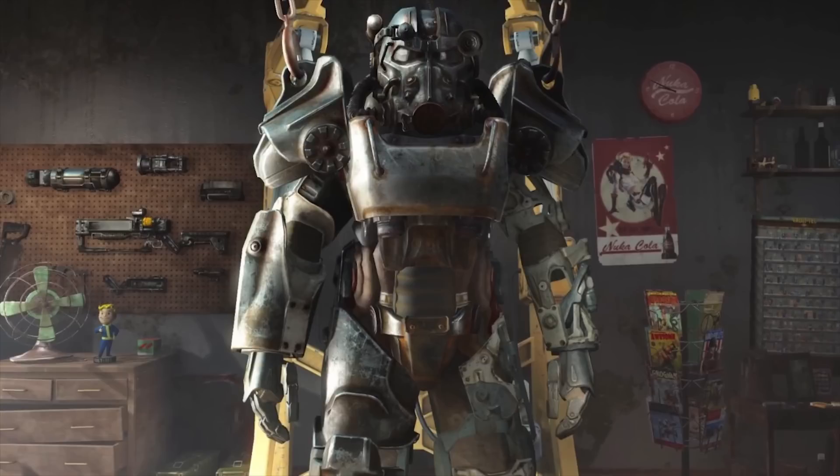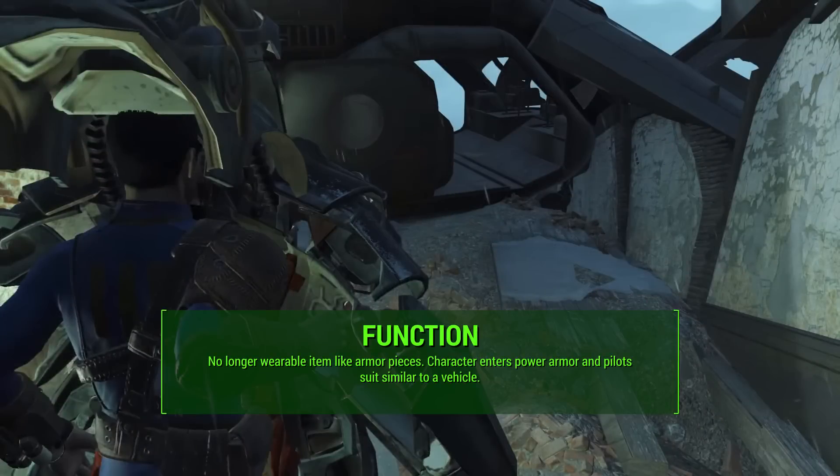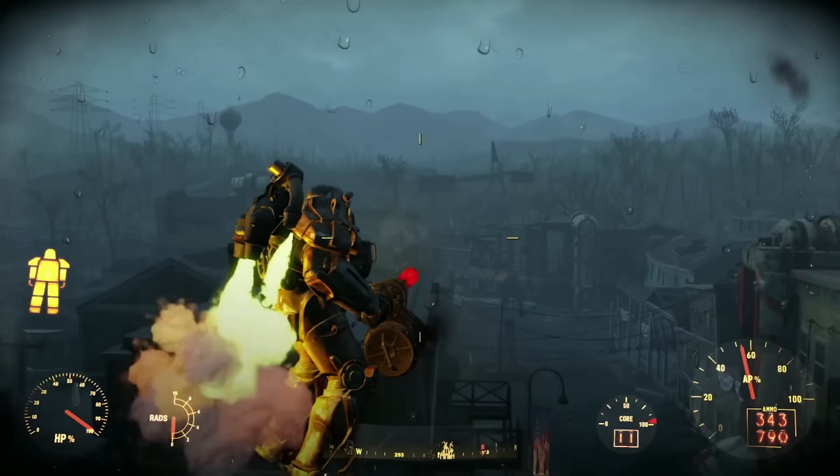First, let's talk about the function of power armor, because it's way different. It's no longer a wearable item that you just find in the game world, pick up, throw in your Pip-Boy, and put on and off with the click of a button. Your player character actually enters the power armor kind of like Iron Man and Tony Stark and pilots it. I like to say it's piloted like a vehicle — the whole operation reminds me more of a vehicle than actual armor. It's this huge mechanical suit that you operate similarly to a vehicle.